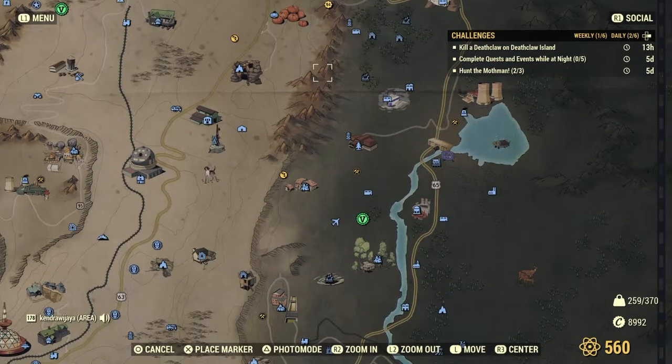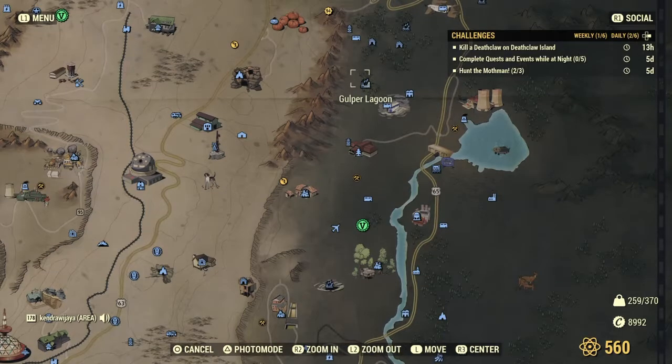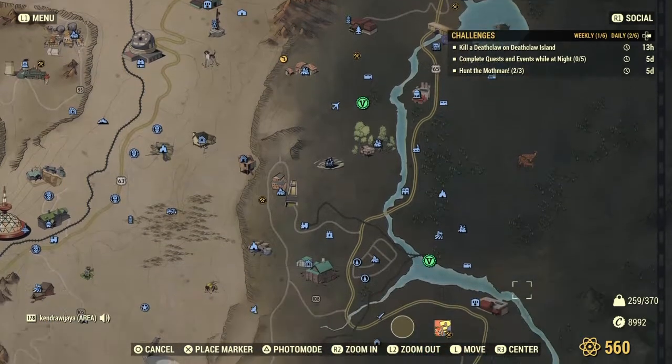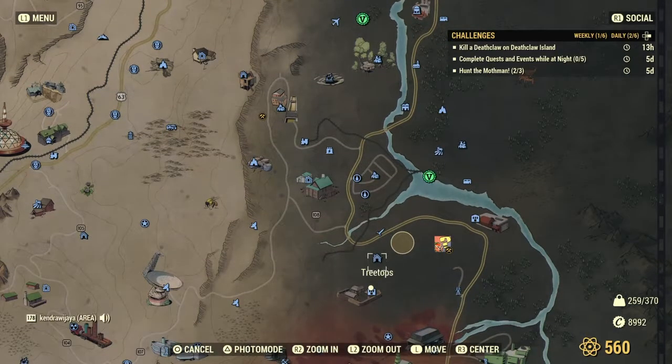You also need to find a Ghoul, which is easy — just go to Gauley Lagoon. Then go to Tanagra Town; inside the cave you will find a Cave Cricket. You can also find a Dead Cloud and Mega Sloth there. Mega Sloth can also be found here at Three Tops.